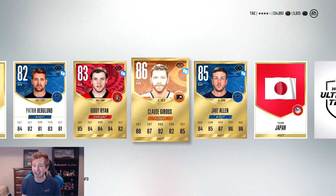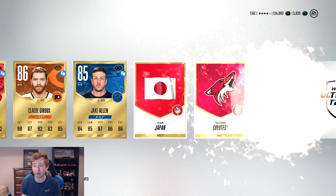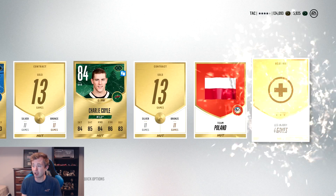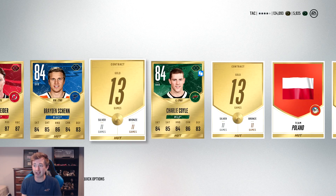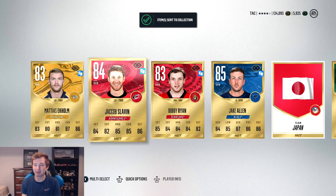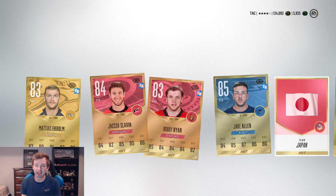That's the third time I've pulled Giroux. I actually sold one for like 25k. Corey Schneider as well, another 86. Not bad first pack there. Also just noticed we got a first overall pick in that pack — Neil Yakupov at 80 overall, so that's pretty funny. That one wasn't too bad — we got a Giroux.